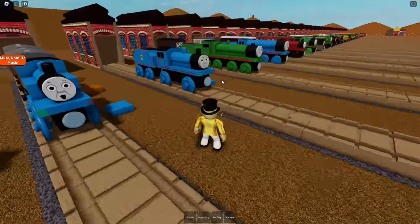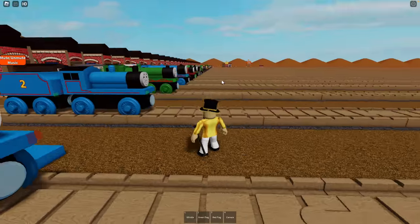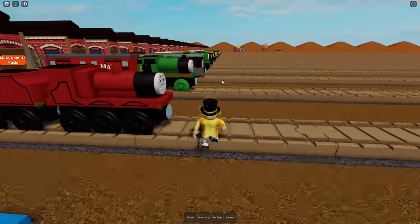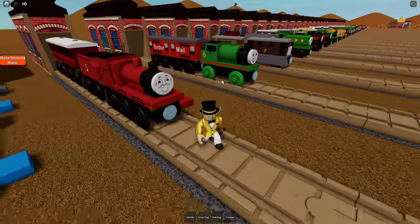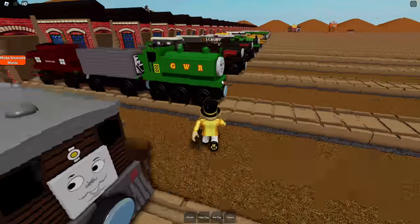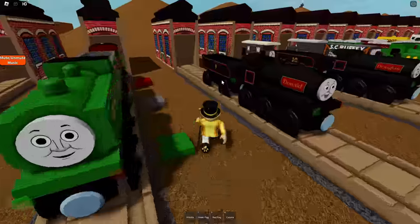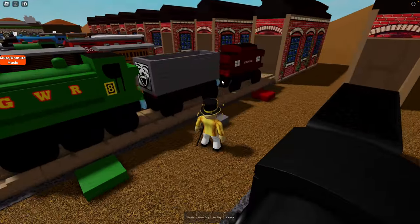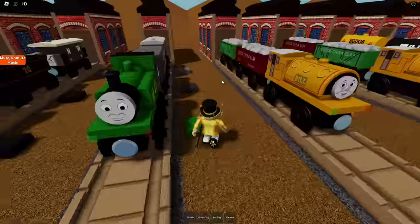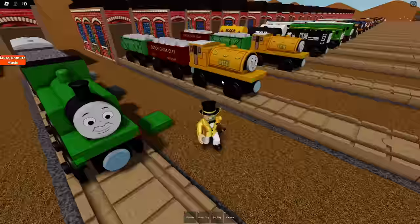Anyways, here we are at the original engine. So here is Thomas the Tank Engine with Annie and Clarabelle, Edward, Henry, Gordon, James. This is like the very first series. James has pulling things. Percy. Here's Toby. Duck. Or is this Ghostface Troublesome Truck? That looks like Ghostface Troublesome Truck. Donald, Douglas, Oliver. Looks like Oliver's got Toad and Scruffy there.